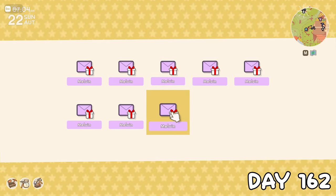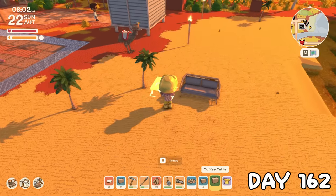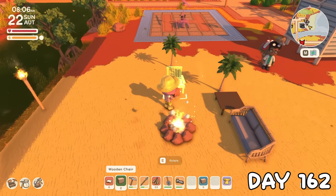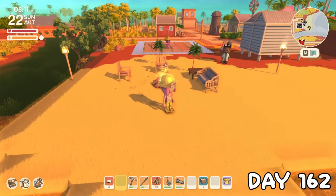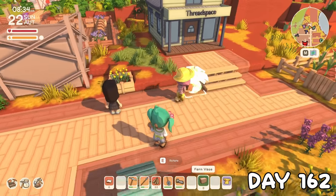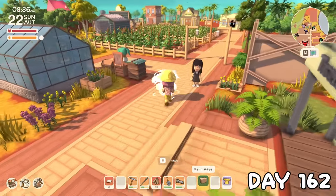After collecting all my furniture from the mail on day 162, I could continue setting up the beach as a place of relaxation. There were no lounger-type items that I could find, so this little campfire sitting area will have to do. I thought these fern pots were super cute, and Clover's shop didn't have any decoration around it, so I thought these would go well by her place.